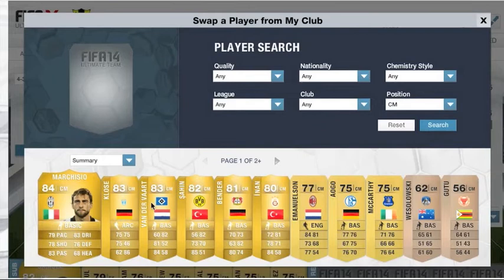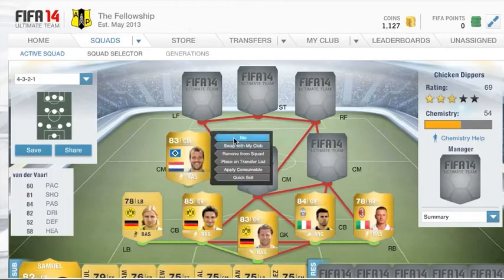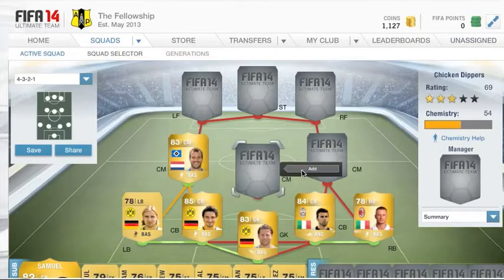Our left centre mid is going to be Raphael van der Vaart. This guy is absolutely incredible — he's got such an overpowered finesse shot and his long shot is just brilliant. Look at those stats: 81 shooting, 84 passing, and 82 dribbling — great for a centre mid. His pace lets him down a little bit but he does backtrack for defending. He cost me 2,400 coins and was worth every single penny.